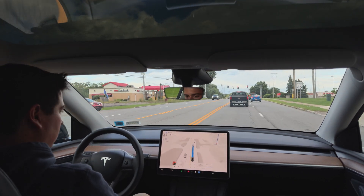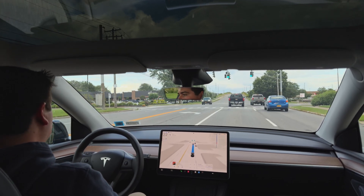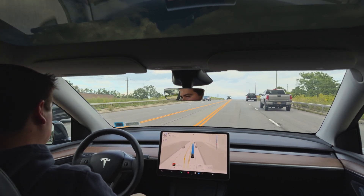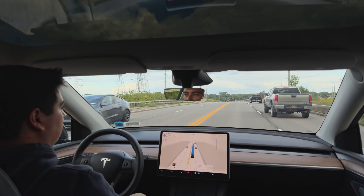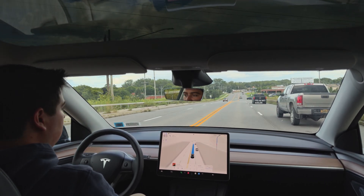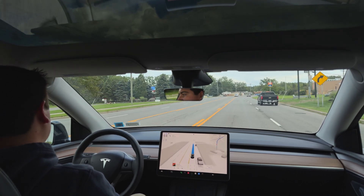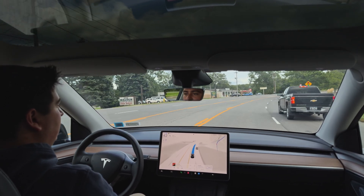We do have another red here — just turned to green — so we should start speeding back up. Nice comfortable slow down, didn't completely stop, then acceleration back up to speed. Now I would like to stay in this lane and not move over to that lane. Sometimes FSD wants to move into that lane and then we have to merge right on the other side of a traffic light, which isn't ideal. It's not illegal or anything, some people do it, but I believe you should just stay in this lane and continue straight so you don't have to worry about merging. It looks like we are staying in this lane for now.